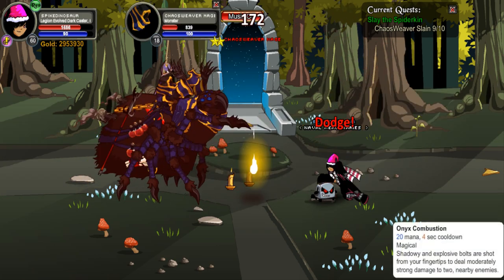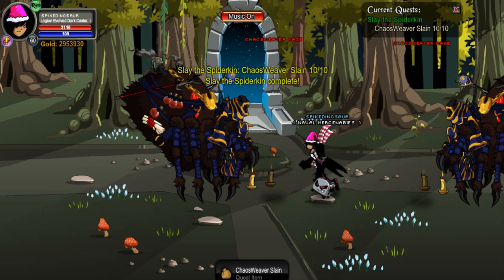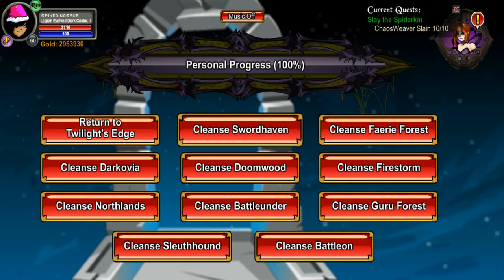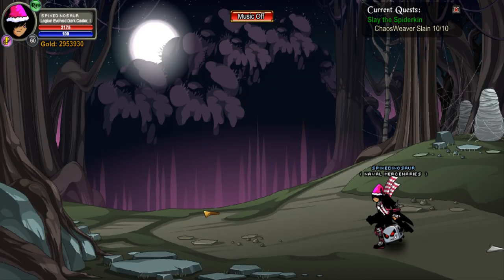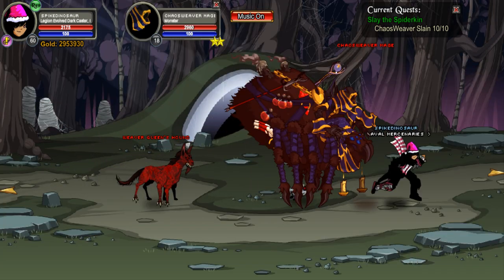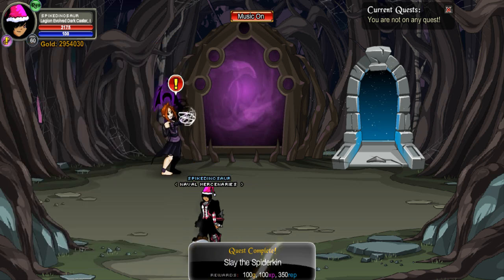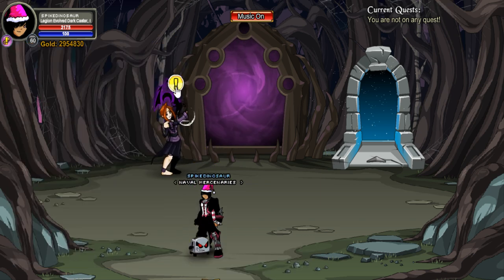Accept the quest 'Slay the Spider Kin,' which gives you around 350 rep, but you get around 1k extra points with the reputation boost. After you activate it, when you're about to turn in the quest, make sure you do this so you won't lose time on your reputation boost trying to farm up the monsters — you'd only have like 15 minutes if you're using a 20-minute boost.